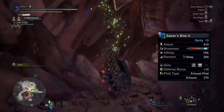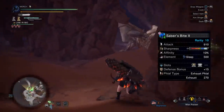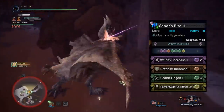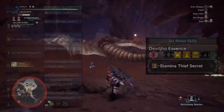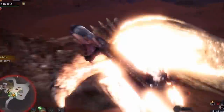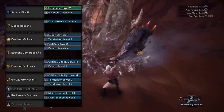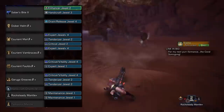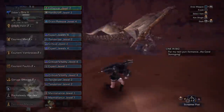The last set is an exhaust/sleep build using the Jagras switch axe. It has a decent chunk of white sharpness, 500 hidden sleep, two level-3 jewel slots, and exhaust phials. I have mine slotted with an Enhancer jewel and a Handicraft jewel, with a health regen augment. For armor, we're using the Savage Jho chest, gloves, and coil for the Stamina Thief Secret set bonus. The helmet is Dodogama helm beta plus and the boots are the Nargacuga boots plus. Jewels include a Drain/Release jewel in the helmet, an Expert Plus 4 jewel, a Tenderizer jewel, and a Critical jewel in the chest, a Critical/Vitality jewel and an Expert jewel in the coil, another Expert Plus 4 jewel in the gloves, and a Critical/Vitality jewel plus two Tenderizer jewels in the boots. The charm is Handicraft Charm 4.